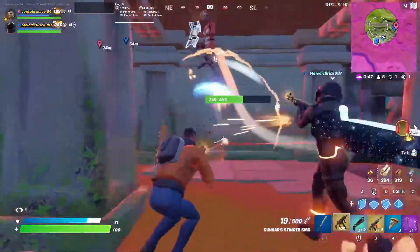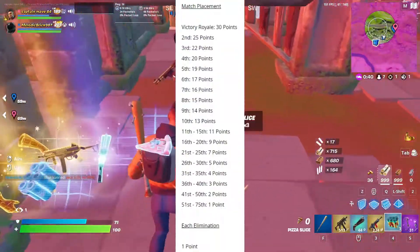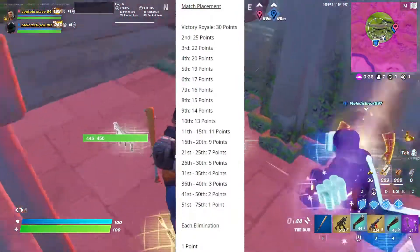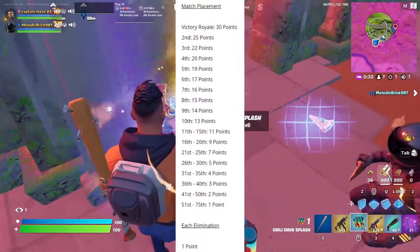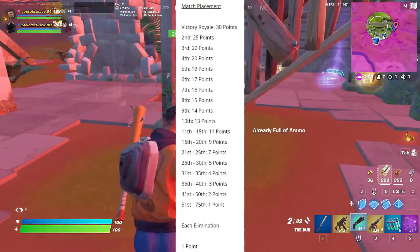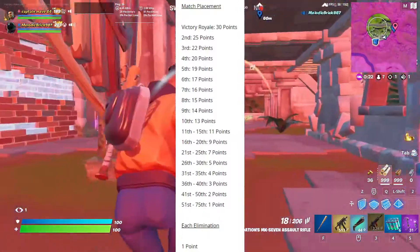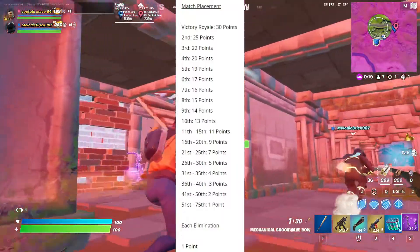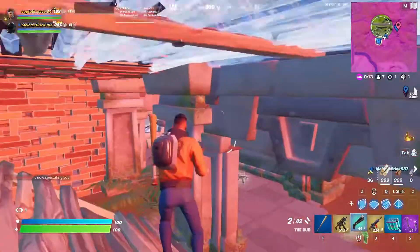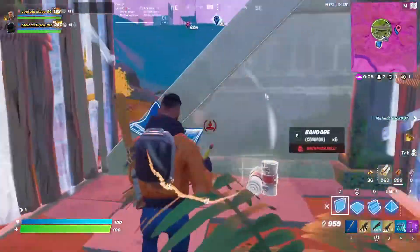Here's the scoring: 1st place is 30 points, 2nd is 25, 3rd is 22, 4th is 20, 5th is 19, 6th is 17, 7th is 16, 8th is 15, 9th is 14, 10th is 13, 11th–15th is 11, 16th–20th is 9, 21st–25th is 7, 26th–30th is 5, 31st–35th is 4, 36th–40th is 3, 41st–50th is 2, and 51st–75th is 1 point. Each elimination is worth 1.3 points. Your account must be above level 50 and have 2FA enabled.